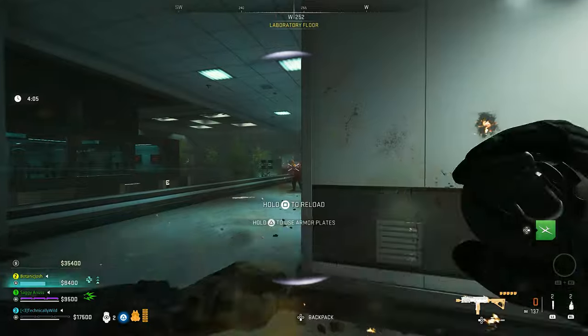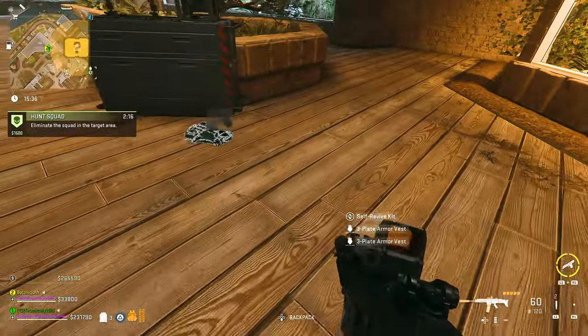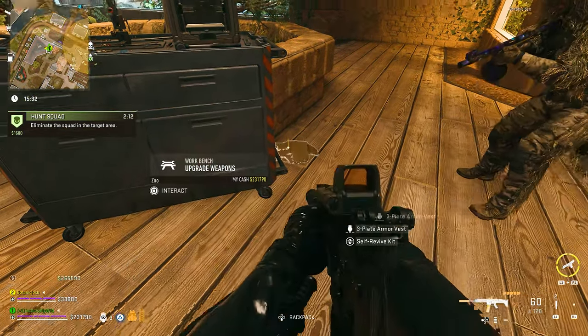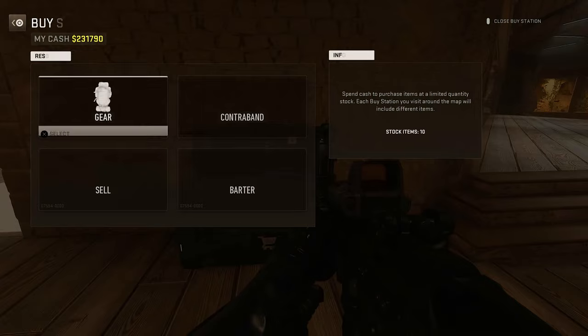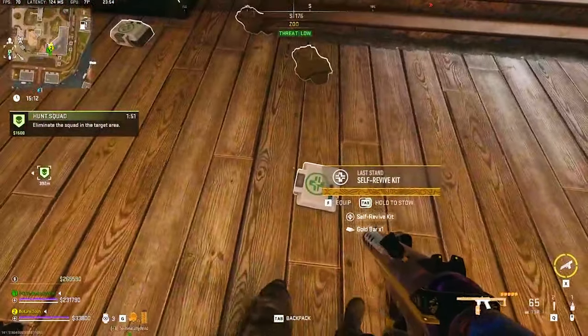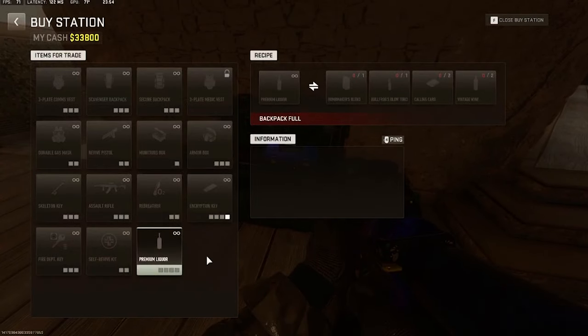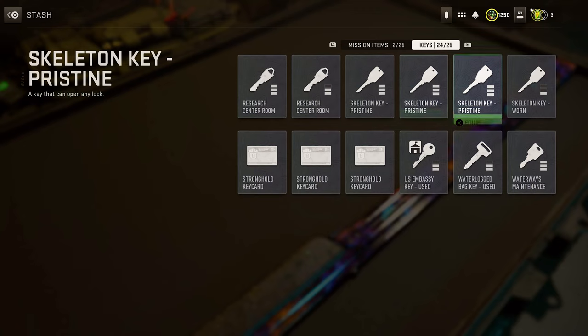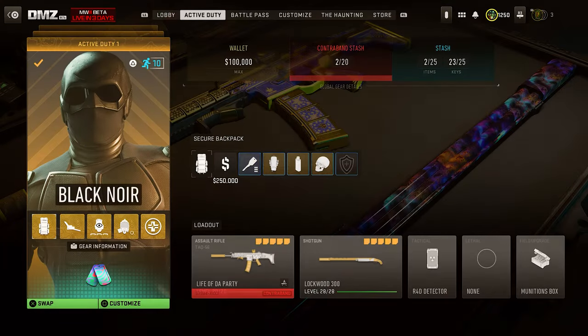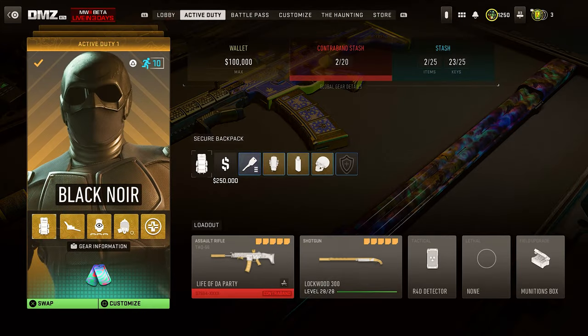The easiest way to barter for a skeleton key is on Vondel, where you need three self-revives, three three-plate armors, and one gold bar. If you have any extra GPUs from Ashika, you can craft skeleton keys on Almazra for one GPU and two gold bars. On Ashika, you can trade one video cassette recorder, two gold bars, one vintage wine, and one encrypted hard drive. You should be trying to craft skeleton keys as much as possible throughout the grind. They will open any locked stash or door, and you actually need them to barter for the camo. The skeleton keys, once crafted, are the only item you can exfil and keep without a secure bag. Before you start any of the grind, you should at least get the skeleton key barter recipe so you can craft as many skeleton keys as possible.